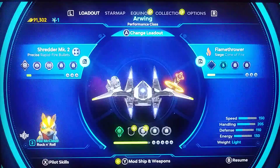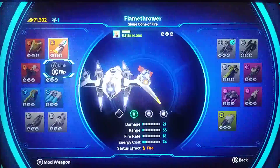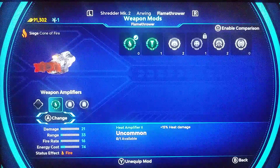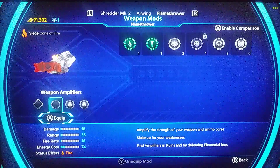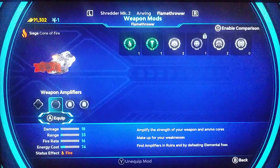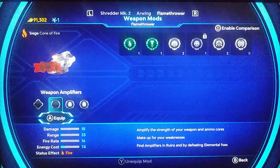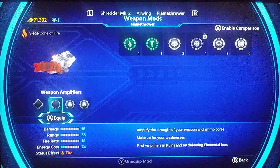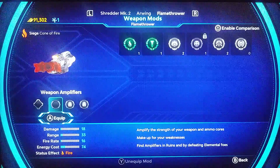Highlighting the weapon and pressing mod weapon with the Y button — I can see I already have the heat amplifier. Let's go ahead and try the new Warden mod. I'm noticing that some weapons have more mod slots than others. It looks like if the weapon has MK2, it gets five mods in total, while those that are original only have four mods.